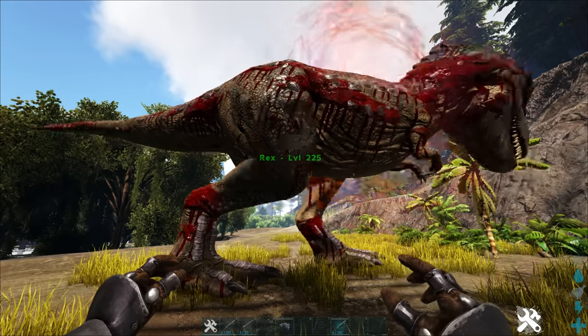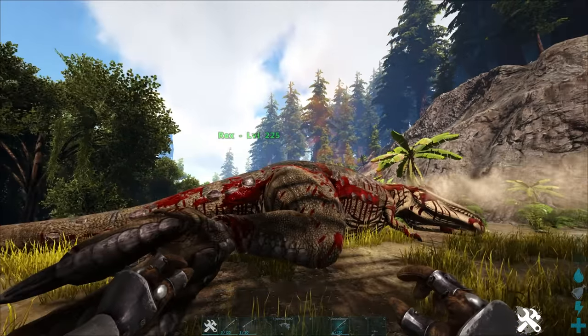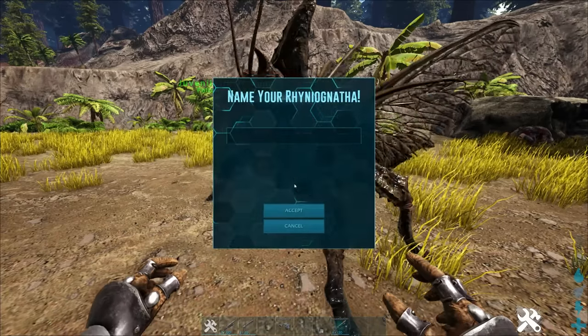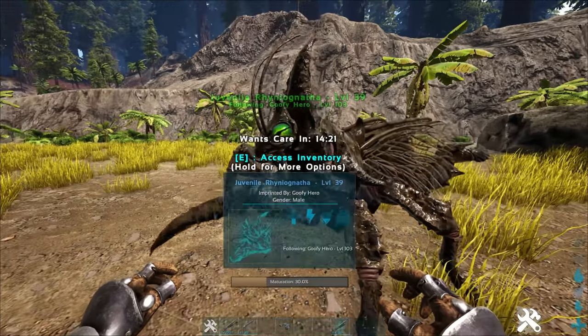After a while, the impregnation will be done and your new baby Rhino-Naphtha will pop out of your tame in a gruesome fashion and kill its host. The baby will start at 30% and will raise on normal meat.